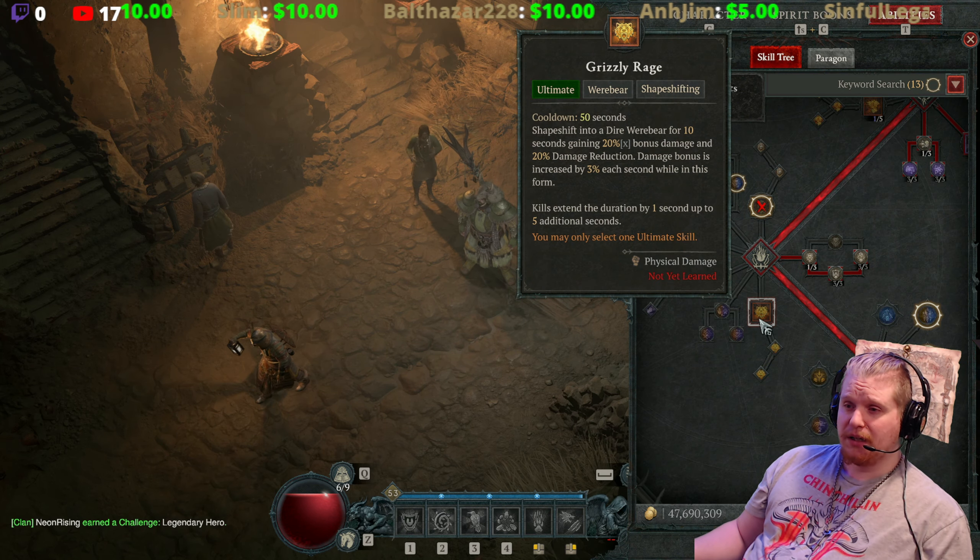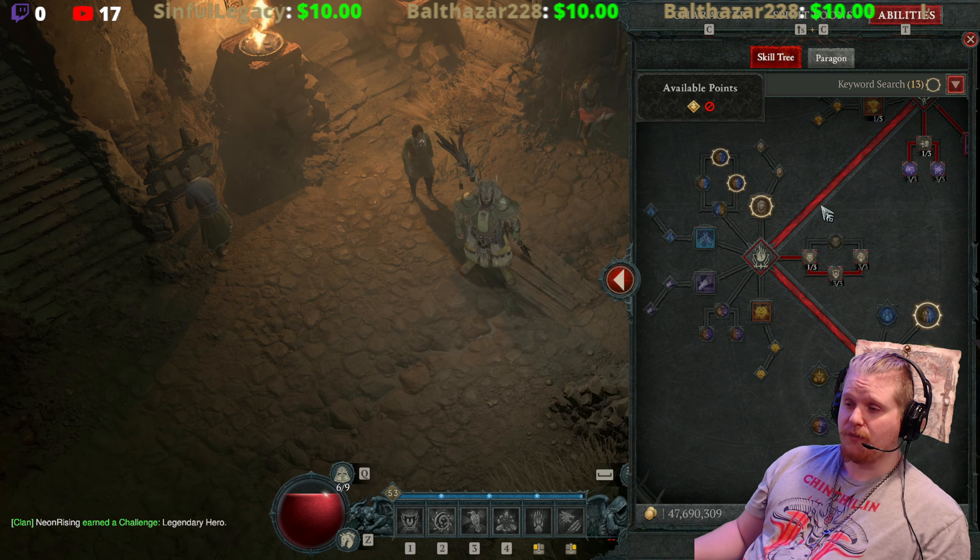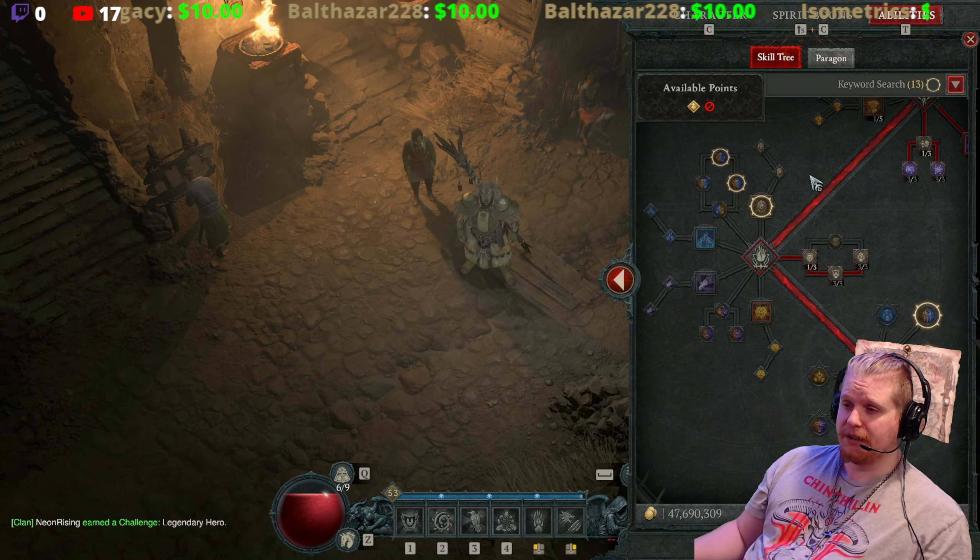The real benefit of this ability is actually quite interesting. When you use Grizzly Rage, it only allows you to use abilities considered werebear abilities. So if you don't have any werebear abilities on your bar, you can't really use any abilities within the werebear tree. If I toggle Grizzly Rage right now, there's not a whole lot on the bar. One of the main uses of this helmet is the ability to use Earth Spike as a builder while in werebear form.